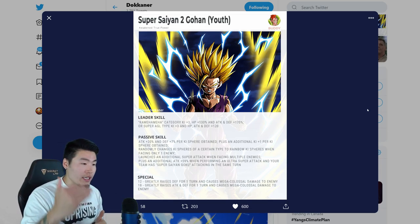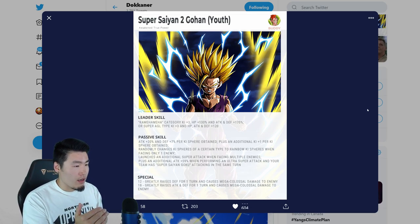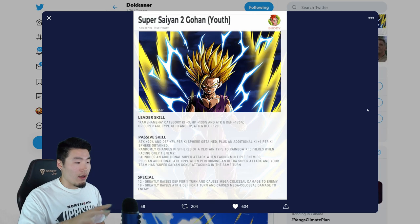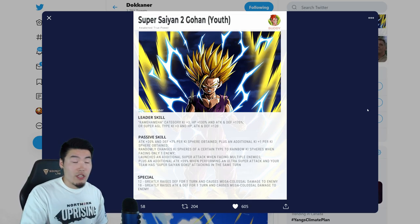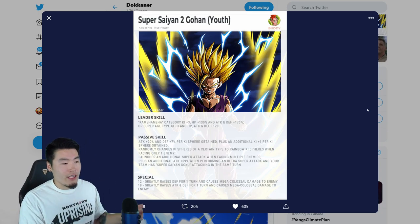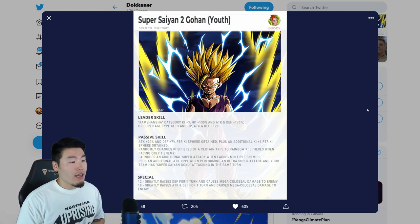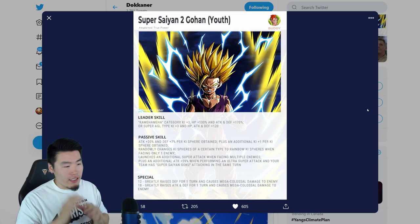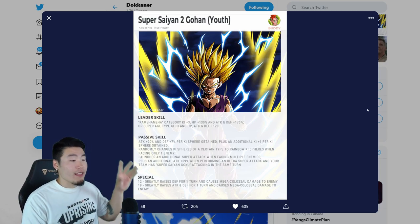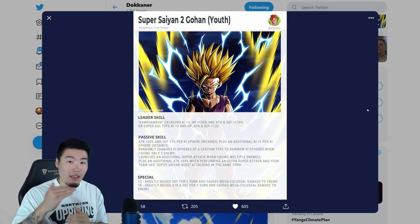With the additional ki for every ki sphere obtained, it shouldn't be too hard to get his ultra super off — similar to the original INT LR Gohan who got his 18 ki super off all the time. The fact that you're forced to run a Super Saiyan Goku on the team isn't necessarily bad, just kind of restrictive. His super attacks: the 12 ki greatly raises defense for one turn and causes mega colossal damage, and the 18 ki greatly raises attack and defense for one turn and causes mega colossal damage.